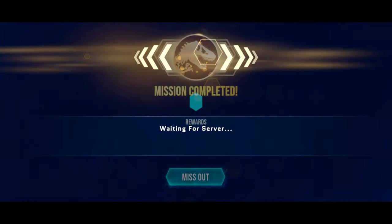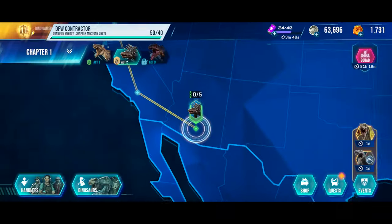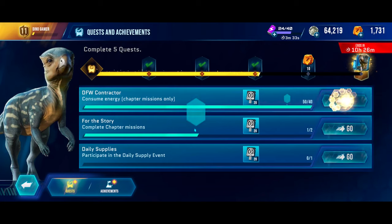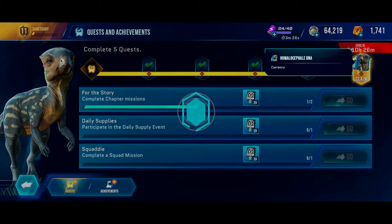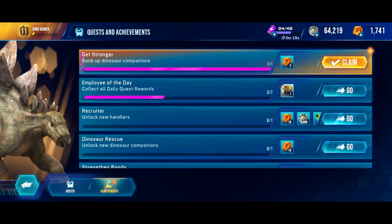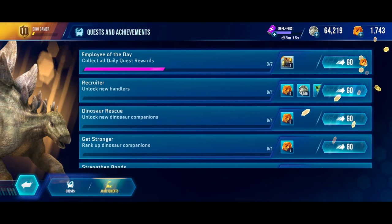So we got only two DNA, but I guess we won't be upgrading the Antatacopelta to rank three anytime soon. We did, however, complete some quests — that will be five more Homosafety DNA, nice. And we also completed some achievements, so that's two more amber and three more amber — five amber total.